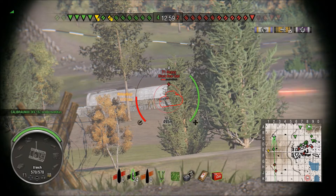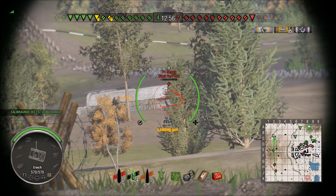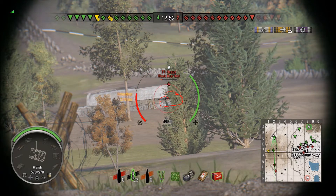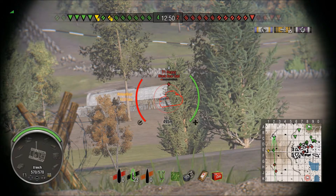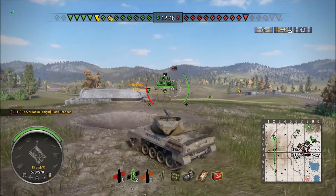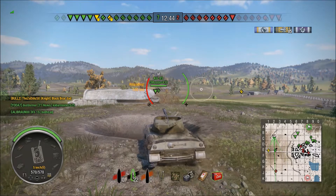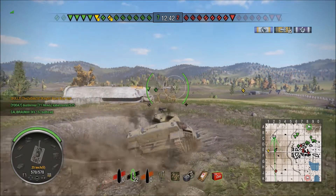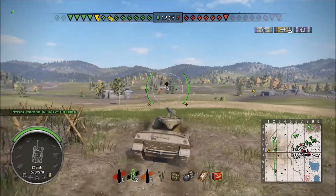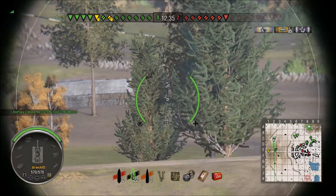I kind of understand where all the Death Star players come from. They say if they run premium ammunition, they lose money no matter how much damage they do. I'm sure there are some out there that end up making money with it even if they do run premium rounds. At any rate, this is a test. Normally I would recommend 50-50 — half AP, half APCR.